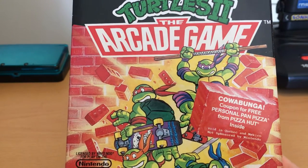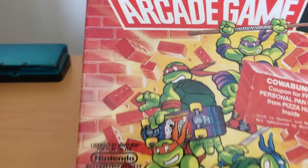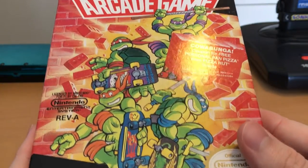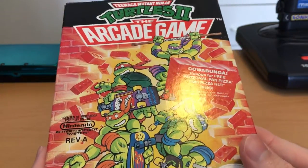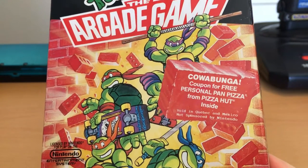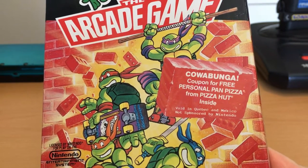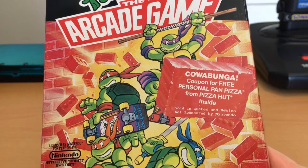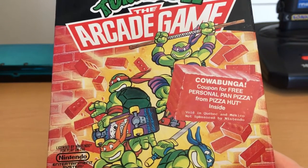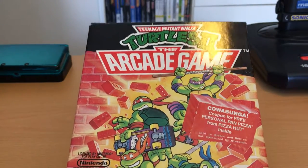So we've got some great artwork here, showing Donatello, Raphael, Michelangelo, and Leonardo all skateboarding through a brick wall. Not exactly sure how that works. And on one of the bricks we see 'Cowabunga!' There's also a coupon for a free personal pan pizza from Pizza Hut inside — void in Quebec and Mexico, not sponsored by Nintendo. Unfortunately, I do not have the Pizza Hut coupon.